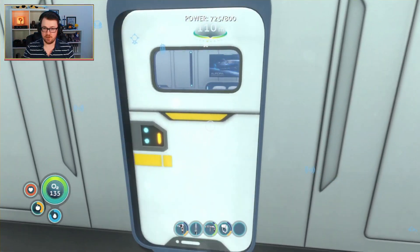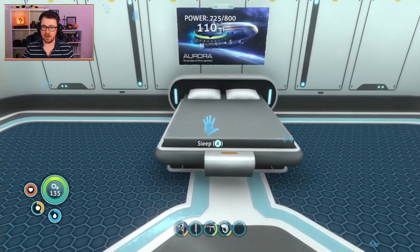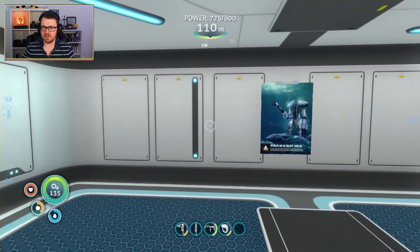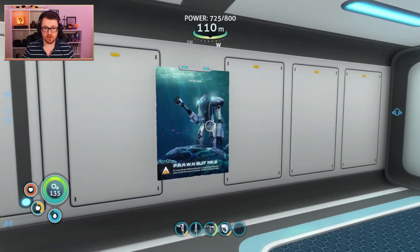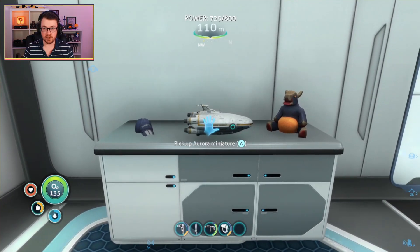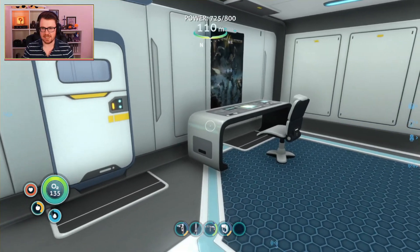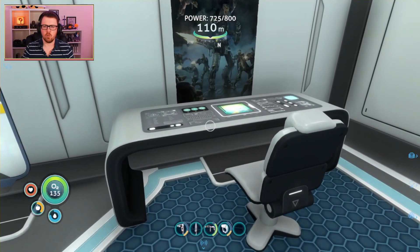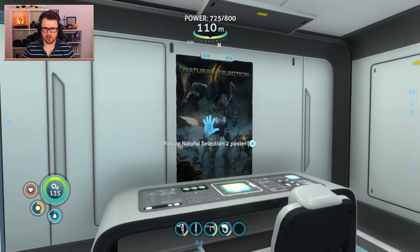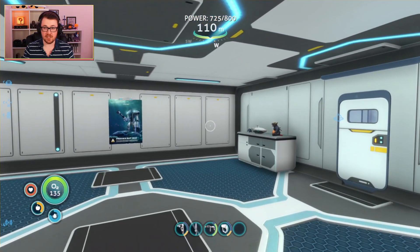Through this door, we have your bedroom. Look at that - we've got a double bed, very fancy, lots of room for our player character. We've got a fantastic Aurora poster above the bed, and a Prawn Suit poster over here. We've got a countertop with our cap that we found on the Aurora, the model of the Aurora, and the arcade gorge toy - everything that we found on the Aurora, basically. And we've got a little workbench with what looks like a film poster on the wall behind it. All in all, a very nice bedroom.